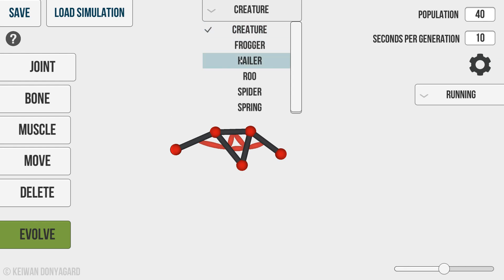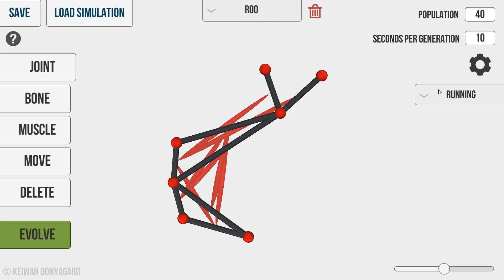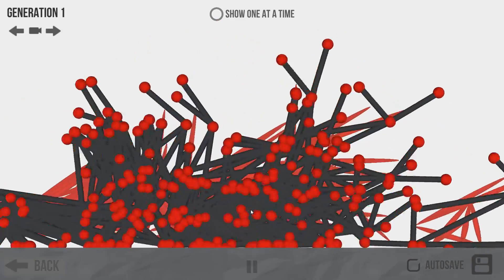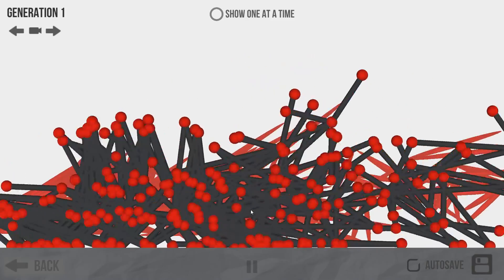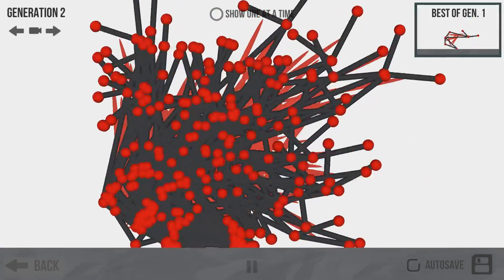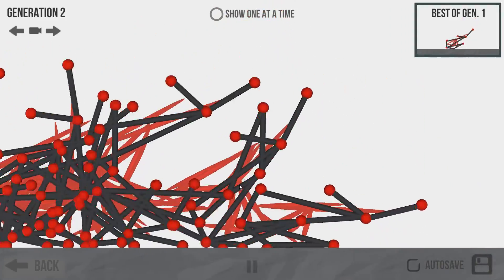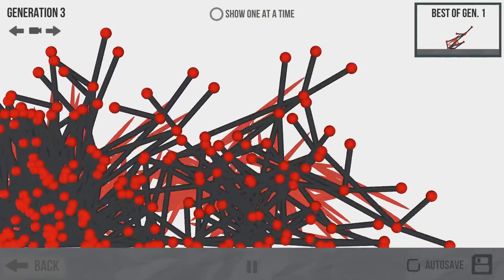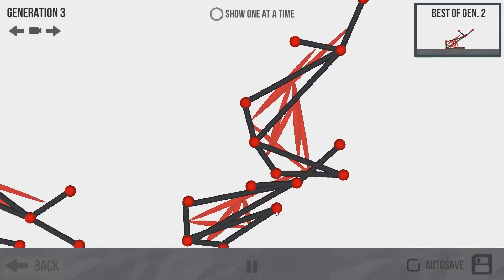Now let's try something a little crazier. There are pre-made creations — spiders, kangaroo — and you can tell them to do different things. With the kangaroo, let's tell it to jump and see how high it can get. It'll be pretty bad at the start — first generation of most things always is, that's why you don't buy first-gen technology. In Generation 2 you can already see a vast difference, and there are actually some kangaroos doing kangaroo-like things. Let's give it a couple more generations because some of these are jumping really, really well.